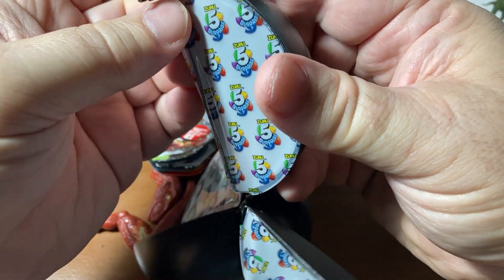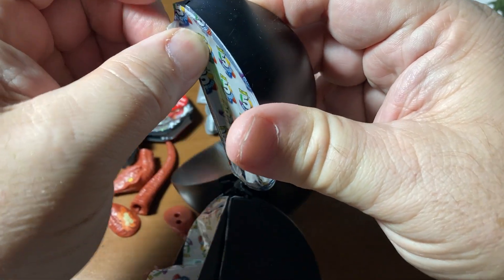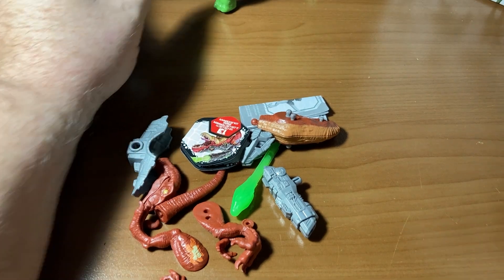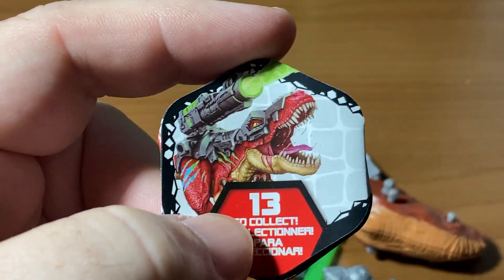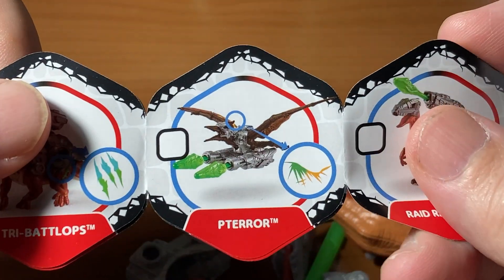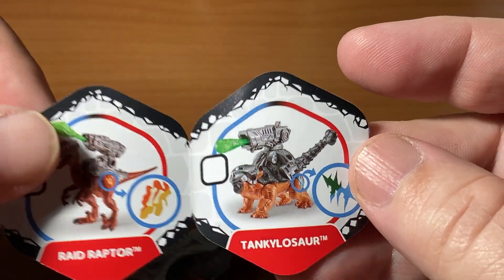If you are a fan of Dino Riders back in the 80s, let me know — I'm curious because I was not a big fan. My little brother had some and I have the action figures, but getting the actual dinosaurs was nearly impossible on eBay because they broke so easily — not the most high-quality toys. They had a similar concept to this, moving by itself. So here are the different ones you can get — 13 to collect, lucky number. The color changes on the stripes. We have Tribe Battle Ops, and we have the Terror — I like that one, I have a few of those. The Raid Raptor is what I got, and there's also an Ankylosaur — but it's a Tank-losaurus.